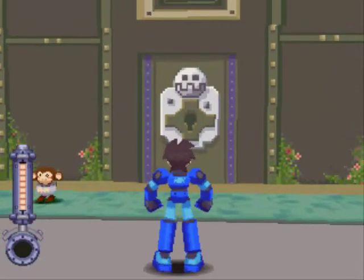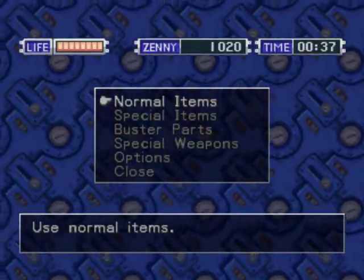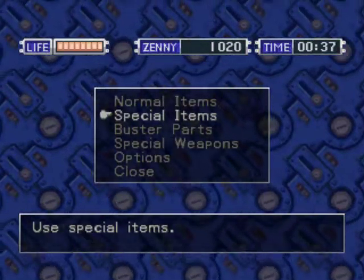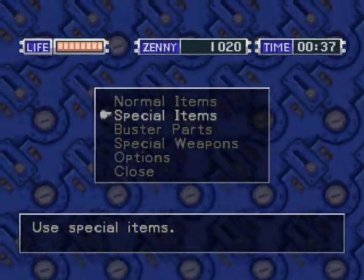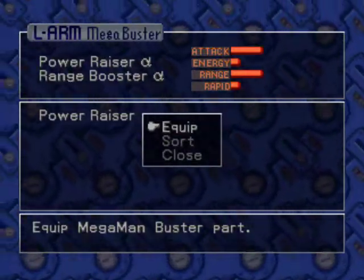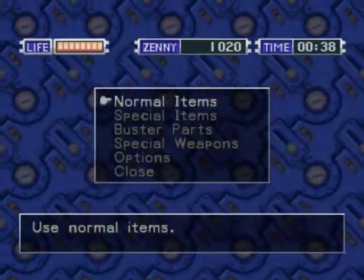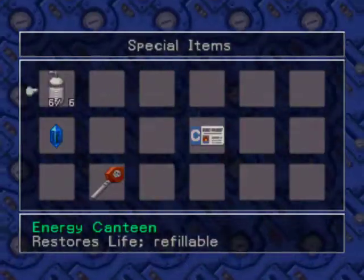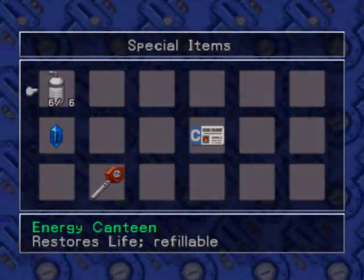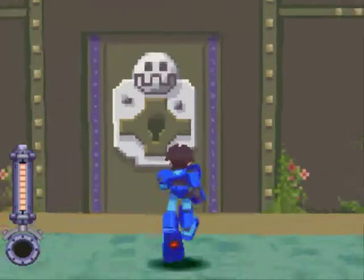Now I'm going to be honest. If you haven't noticed already, I have my life gauge a lot higher than it was before. That's because I went into the shopping arcade and bought some things. One being a life gauge, which you can buy at any junk shop store. I also bought two new buster parts — the Power Raiser Alpha and the Range Booster Alpha, which raise power and range, obviously. And I also bought the energy canteen, which is very helpful. As you can see by the simple description, it restores a life when you don't have a full life gauge.